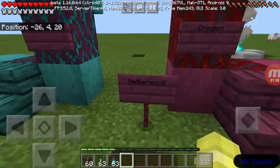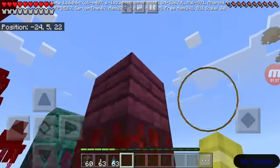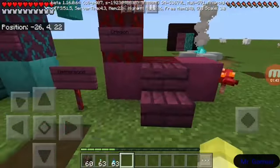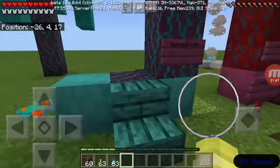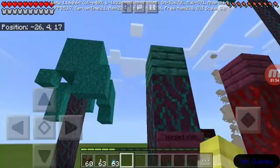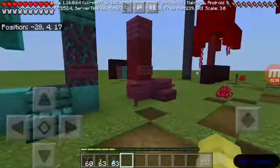Here we have nether wood. There's crimson, which is like a red wood. This is what the planks look like, this is what it looks like stripped, and this is what it normally looks like. It's got stairs and slabs. Then there's warped - it's the same thing, just warped. You can see warped stem, warped planks, warped wood.